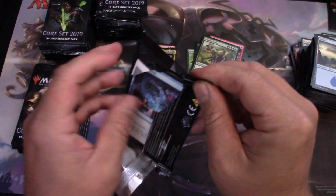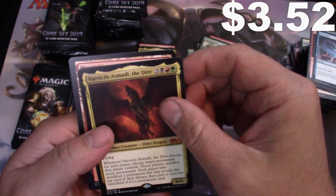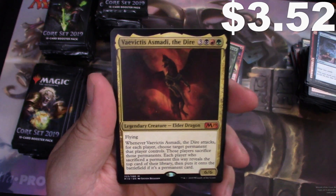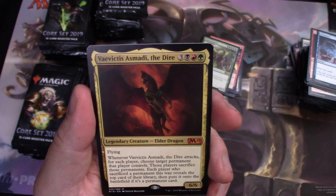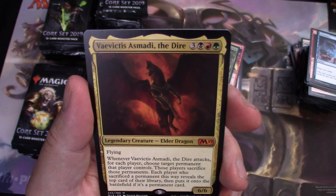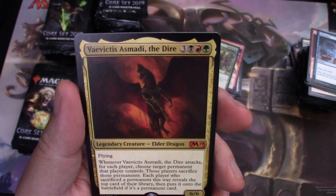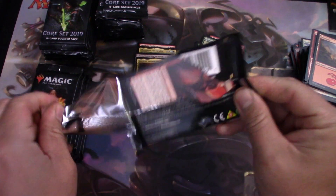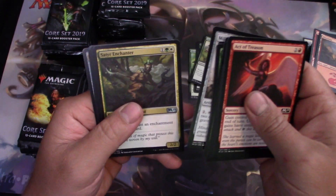Right off the bat, another mythic — a dinosaur mythic, so that's two mythics in this box already. Arcades — I think that's how you say it. For six mana, it's a 6/6 elder dragon with flying. Whenever he attacks, each player chooses a permanent they control and those players sacrifice those permanents. Each player who sacrifices a permanent this way reveals the top card of their library and puts it onto the battlefield. I think that's the worst of all the elder dragons, but I'll play it.